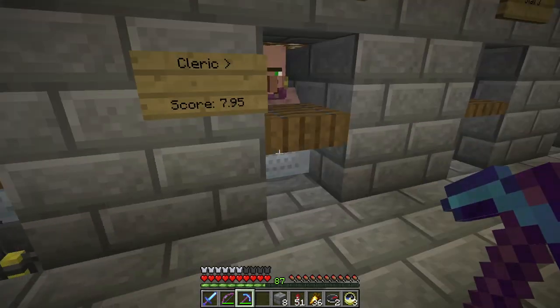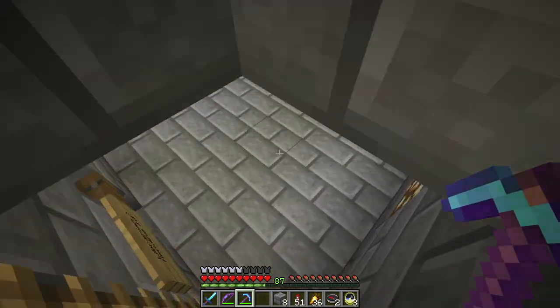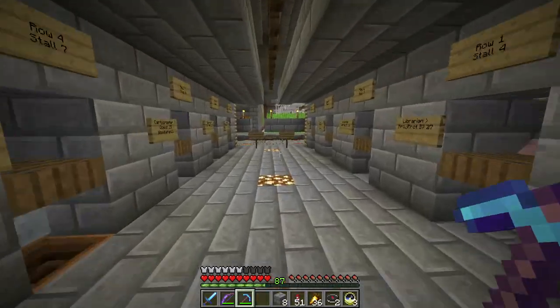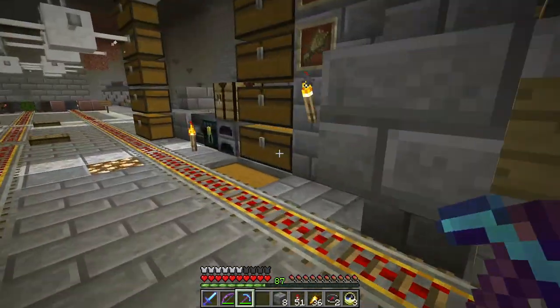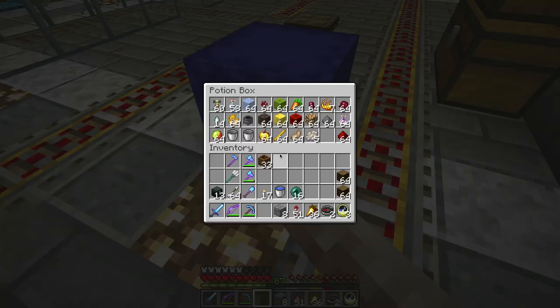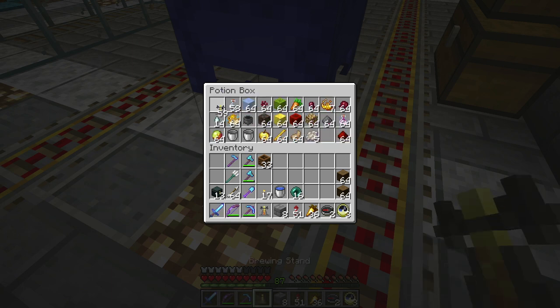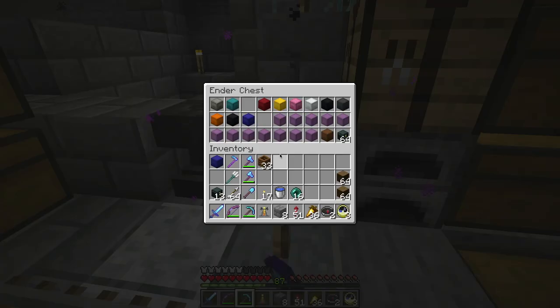I missed one cleric. So I have 37 librarians. I have another cleric that I need to get another brewing stand for. So I need to make just over a half a stack of lecterns, and they're a little bit pricey.